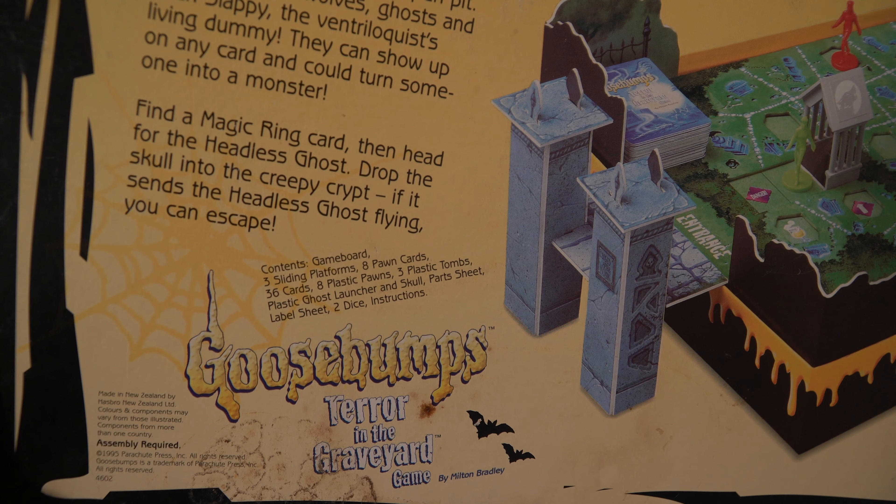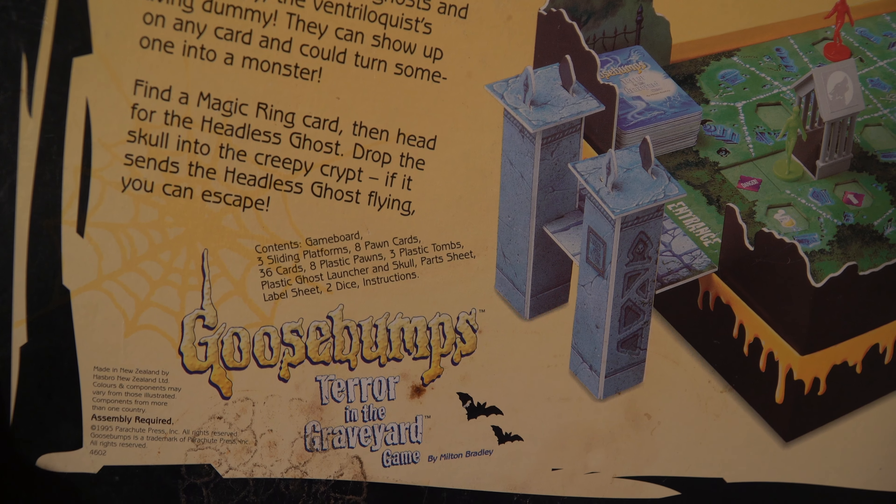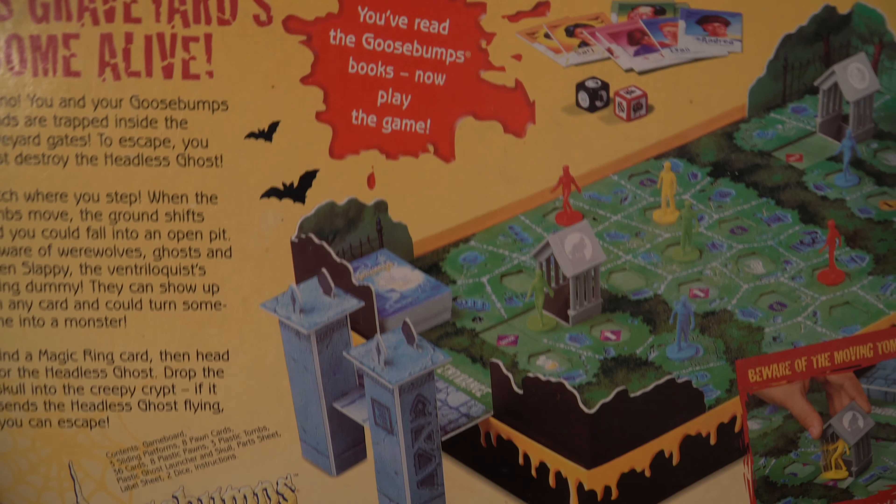Game board, three sliding platforms, eight pawn cards, 36 cards, eight plastic pawns, three plastic tombs, plastic ghost launch and skull, part sheet, label sheet, two dice, instructions.